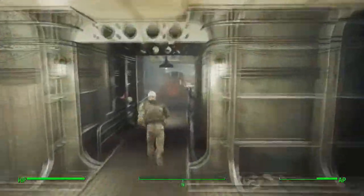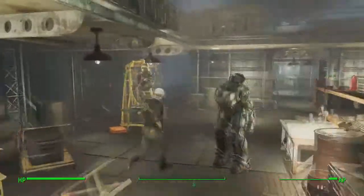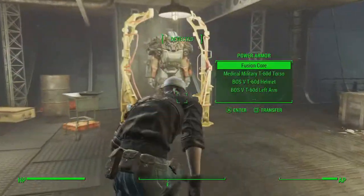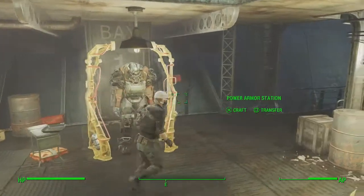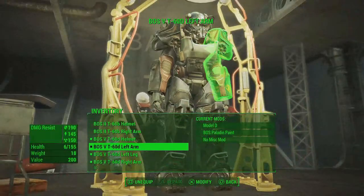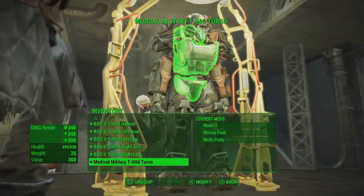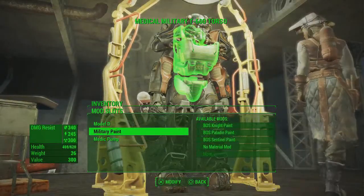Anyway guys, if you have a T-60 armor just stand next to your armor and go to craft, and then we make the torso — the T-60 torso. Pick that.